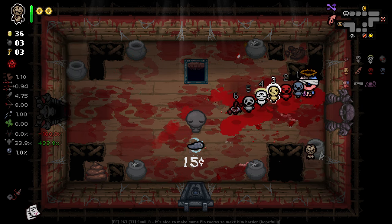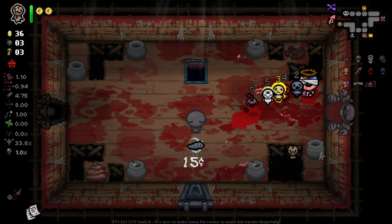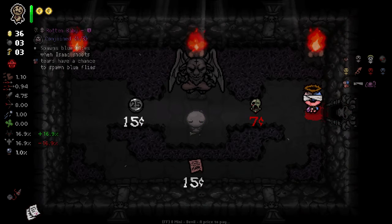We can reorder our familiars — let's bring Spectral Baby up to the front and we're kind of good to go. For Devil Deals, we can check for familiars. It's not super likely they'll be there, but there are some. Like Rotten Baby — tears have a chance to spawn blue flies — we like that.